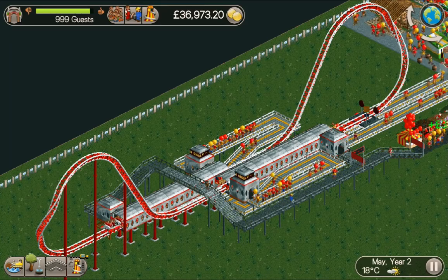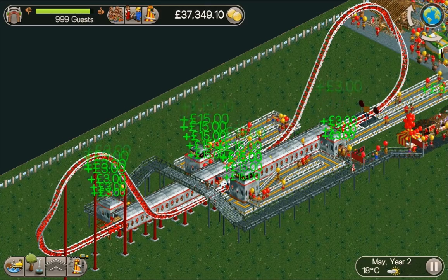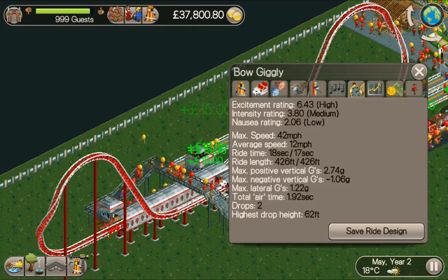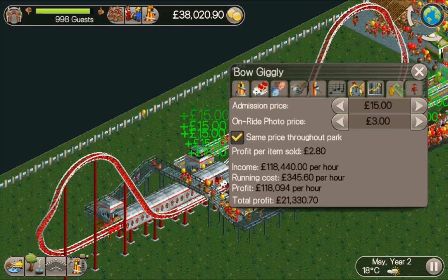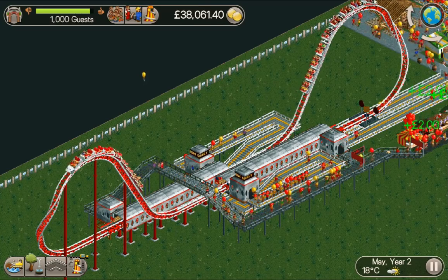Hey guys, welcome back. My name is Stu and on today's video I'm going to be showing you how to build this really cool Mobius giga coaster — I call it Bo Giggly, probably a silly name. It's got great stats, it costs about £6,500, and it'll make you an absolute fortune. It paid for itself inside two minutes and makes about £1,300 every time it runs around.